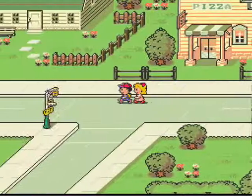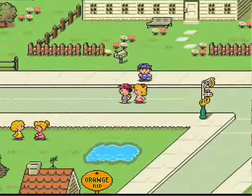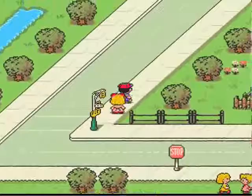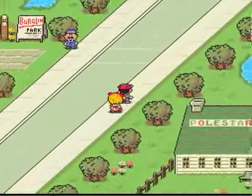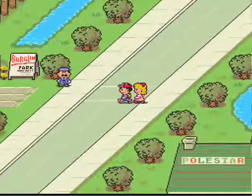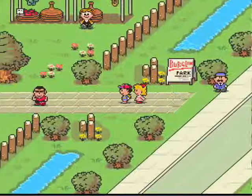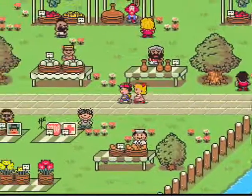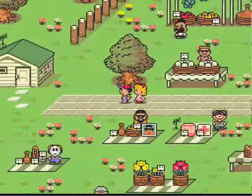Now that we're back in Twoson, we're gonna be doing some things before we head off to the next area. We want to go into Burglin Park and talk to Everdred, like we said we would. So let's do that right now.